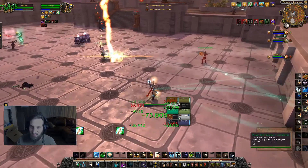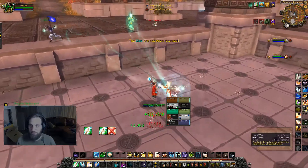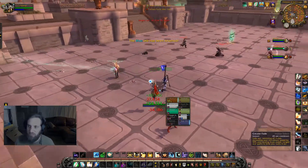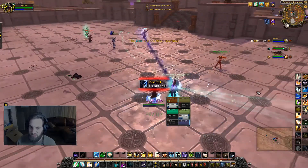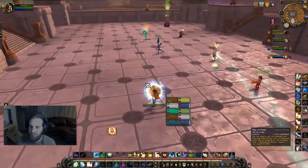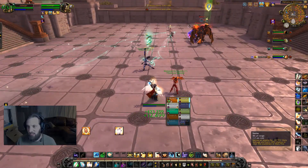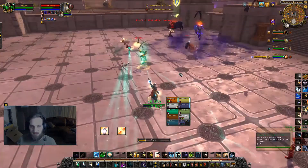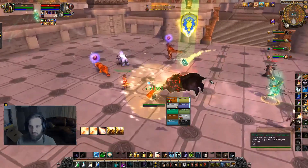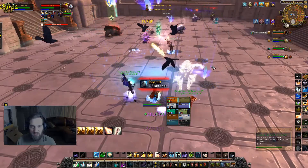All my defensive get-me-out-of-situations abilities — Every Man for Himself, Gladiator's Medallion, Greater Fade — are on Shift one through four: Shift one is trinket, Shift two is Every Man for Himself, Shift three is Greater Fade, Shift four is Angelic Feather, Shift five is Holy Ward, Shift six is Ray of Hope. For offensives, mouse seven is Smite, mouse eight is Holy Fire, mouse nine is Holy Nova.